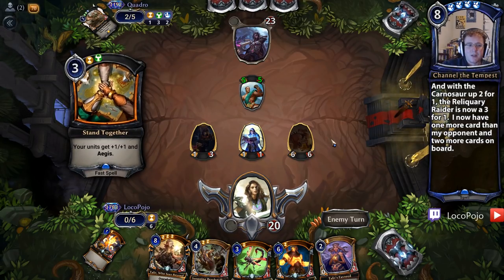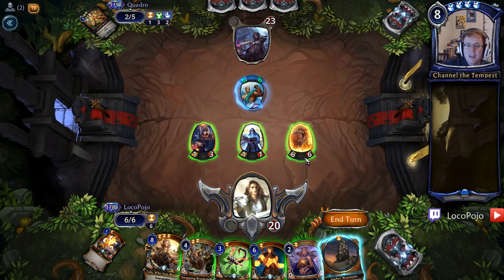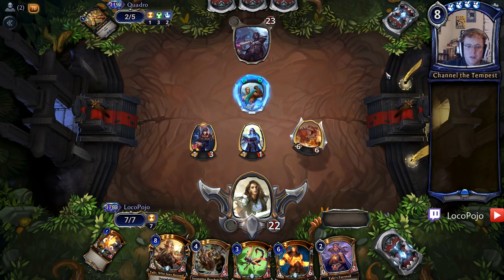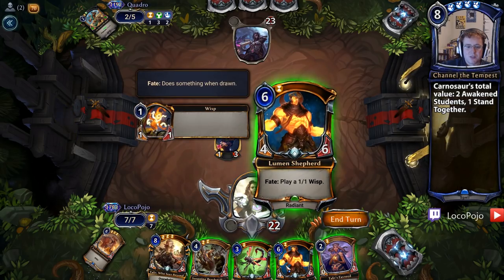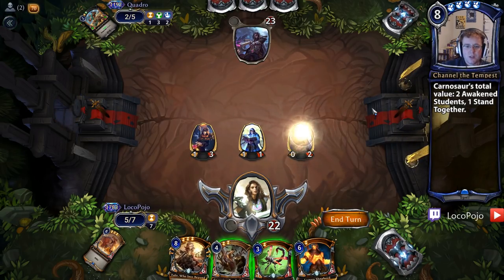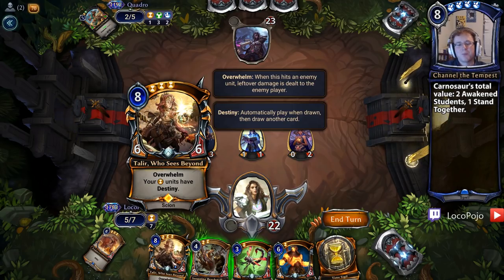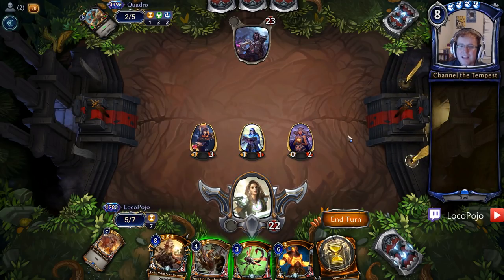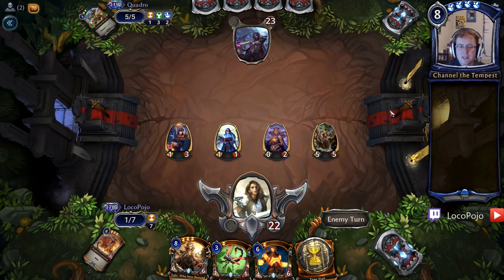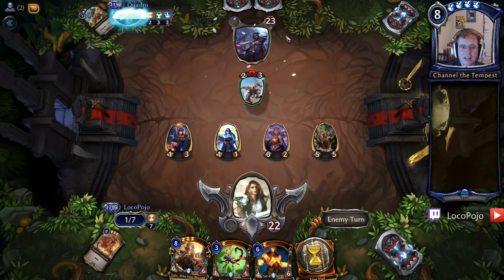Quadro is not looking great. He uses Stand Together to defend his Awakened Student, which means he can trade with my 6-6 — a 2-for-1 trade, and we're happy to take it. We attack for 6, get our damage in. My opponent is now low on cards and I still have lots to play. I play Talir's Favorite to get more power because I want to play Talir Who Sees Beyond — she's the ultimate value engine. Every time a time unit is drawn, not only do we get to play that unit immediately, we also get an extra card. That's an infinite value engine we can absolutely work with, and Reliquary Raider is the perfect activator.